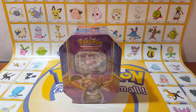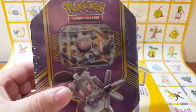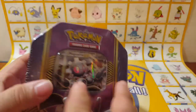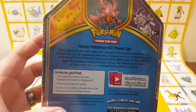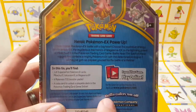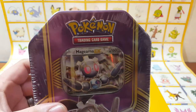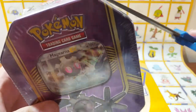Hey YouTube, this is Brandon and I'm Carson, and we're back with another Pokemon opening. Today we're going to be doing the Magearna tin. Of course, these tins come with one EX card, which in our case is Magearna, and then four booster packs. In one of course is a theme deck code which we'll be keeping because we do play online. Let's get into this and see what we can pull out of those packs.